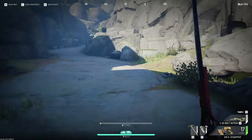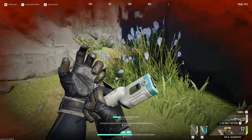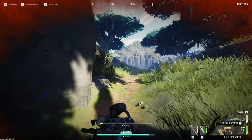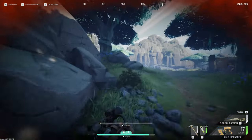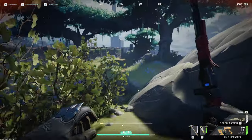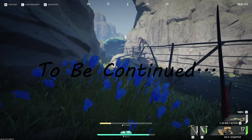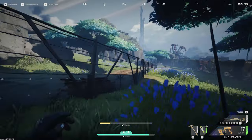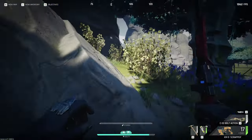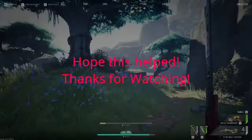Dude, how are you still on me? This game has some issues — how is this even happening? There's no way he's still aggroed on me. Yo Jeff, this ain't cool! Oh my god, there's a team — Jeff, yes, attack him! I trained him. No, don't run away now. We got a problem.